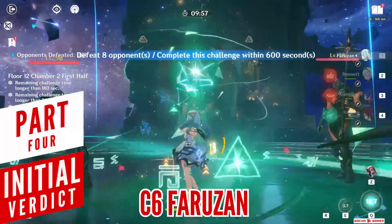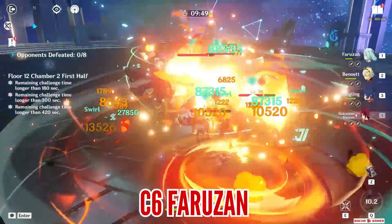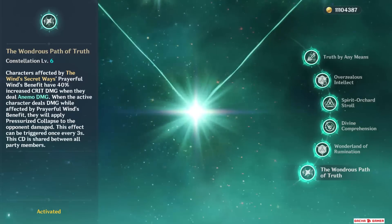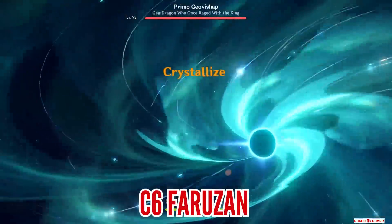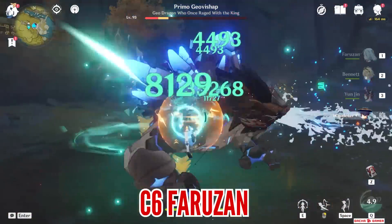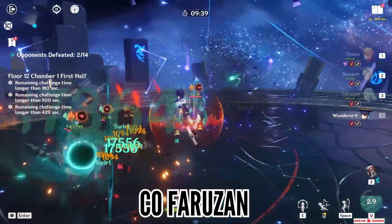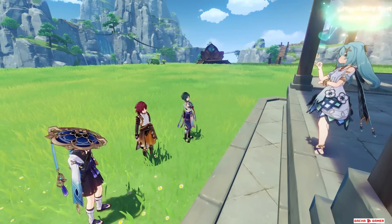Do you need C6 Farazon to enjoy using her? Of course not — in teams like Wanderer she's pretty good at C0. For at least a small upgrade, C2 is a great improvement. You should not feel pressured to pull for her, but I wanted to show what a huge difference C6 brings. In the long run if you keep playing, maybe someday you'll get her to C6 — but going hard on this banner takes about 240–250 wishes for all constellations. If you like Wanderer, on average you should be able to get C1, maybe C2 depending on pity. If you're financially stable or have saved enough wishes and like the idea of a powerful Anemo booster, go for it. Otherwise, don't worry too much about C6 Farazon — she is a bit hard to use at C0 but there are teams you can put her in, and those Anemo damage dealers will be happy to have her.